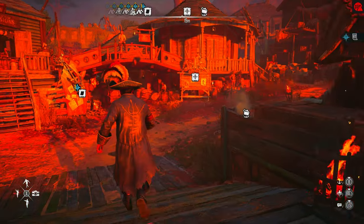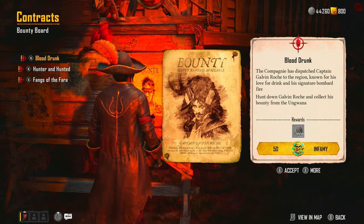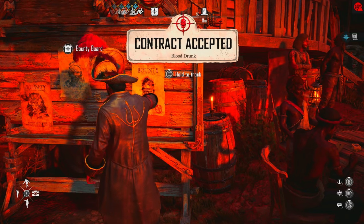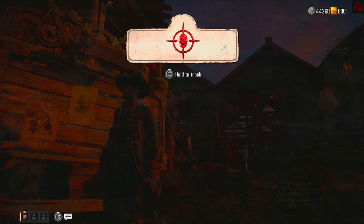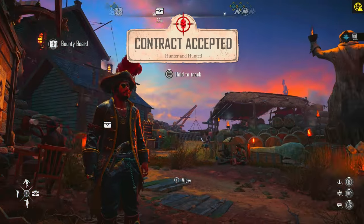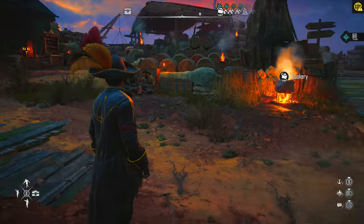Without further ado, let's go over to the bounty board and grab one of these missions to show you the damage it can do to another ship, because we know these ships are tanky. This sunrise really makes your screen orange, so no, my game's not on LSD, it's just making it very very orange.